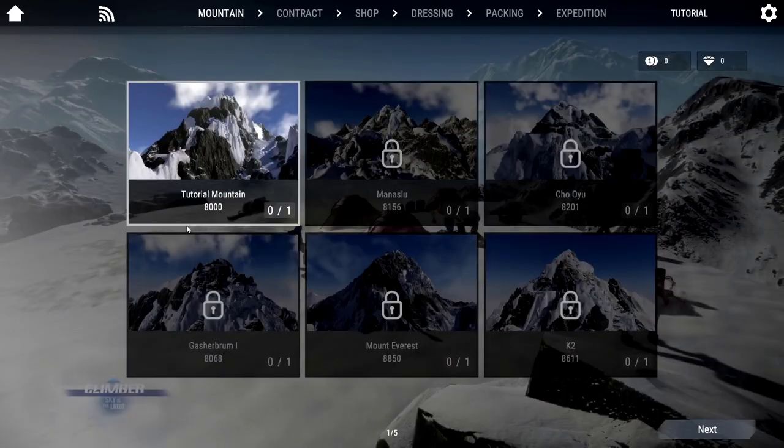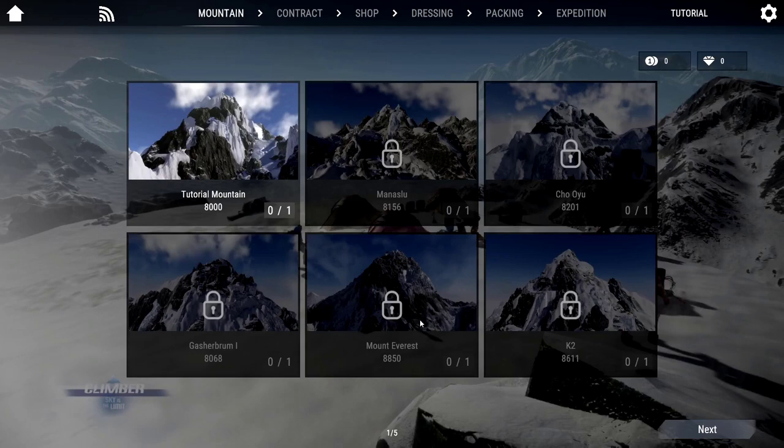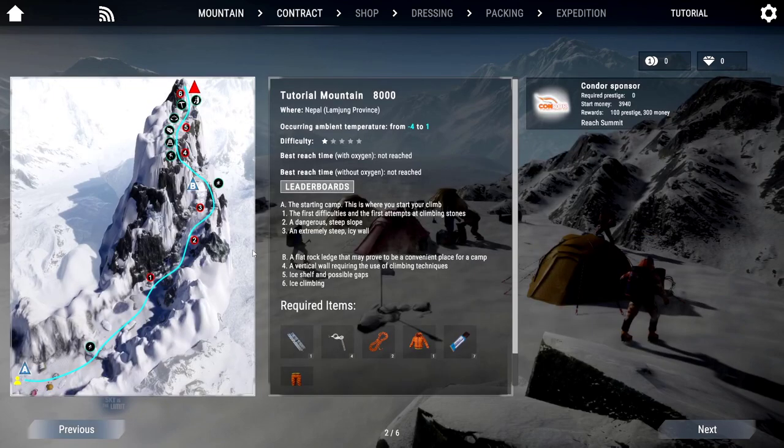There are six peaks in the game, including the most difficult ones to climb such as K2 and Everest. I think more mountains will be added with DLCs in the future. The beginning of the game takes place on a peak designed for the tutorial, and you will be able to climb different peaks that you unlock as you progress.